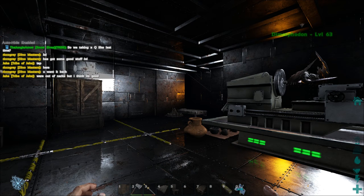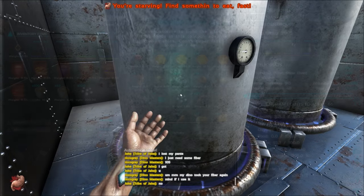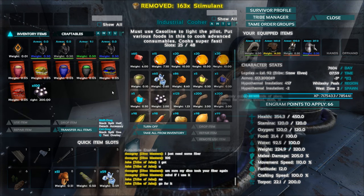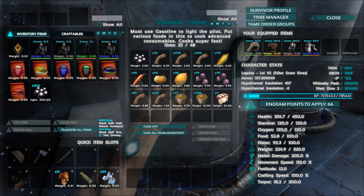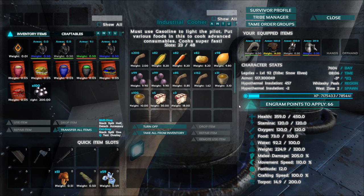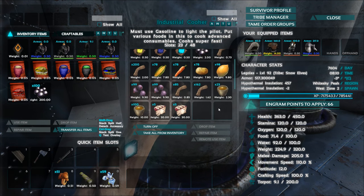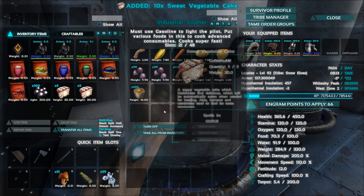We'll wait for morning, head out, and tame us up one of these giant squids. We've got all the turtles loaded up and I'm pretty excited. The last thing I'm doing is making some cakes, because the turtles we used last time got destroyed pretty quickly even by a low-level squid. This level 60 will probably do decent damage, so we want the cakes in case we need to quick-feed the turtles.